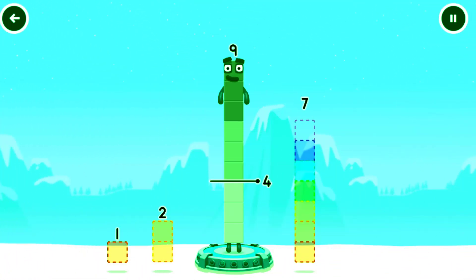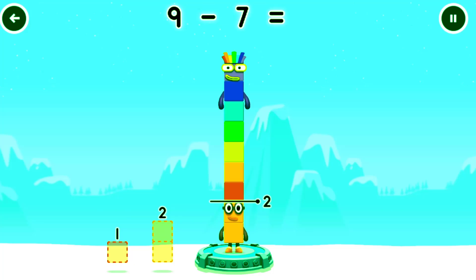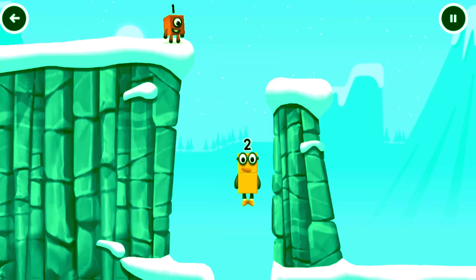Take number blocks away from nine to leave seven. Nine minus seven equals two! Two — okay, good job!